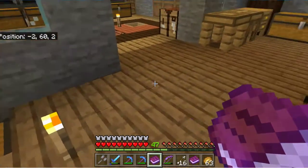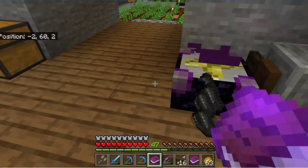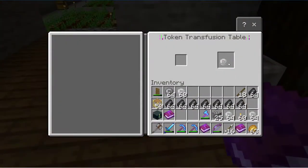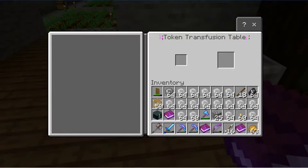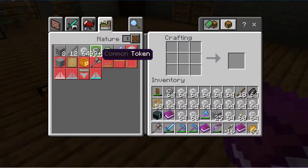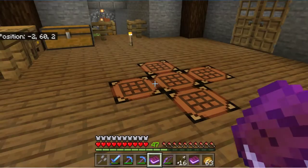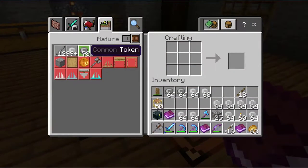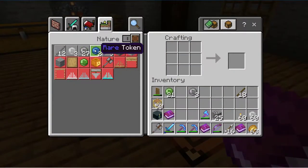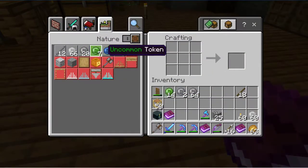Those coins — these ones here — can turn into those coins and you can carry on doing it. You start getting really, really helps with getting your epic coinage up and running, which is how I managed to get the cow. So yeah, don't despair.